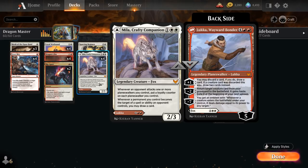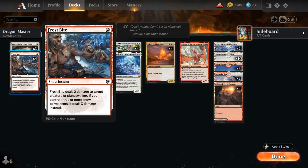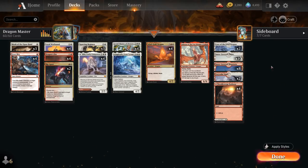Looking at the rest of the deck: at one mana we have three copies of Monk of the Open Hand to go with Grand Master. We don't want to naturally draw the Monk too often, but we want a few copies in the deck to search up, so three is the sweet spot. We also have the full playset of Frostbite to deal two damage to a creature or planeswalker — or three damage if we have three or more snow permanents — and we have 18 snow-covered basics to support it.